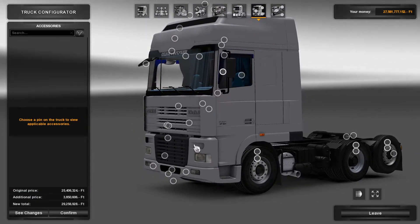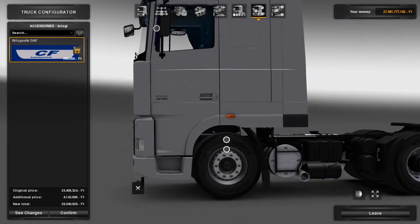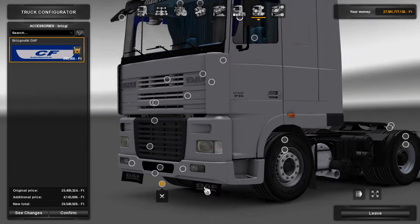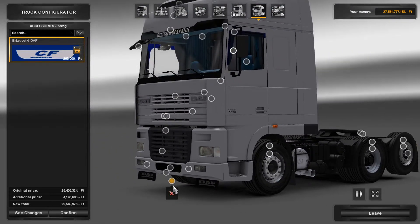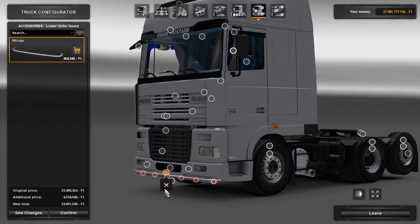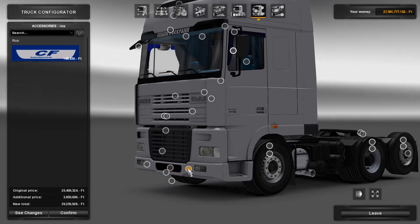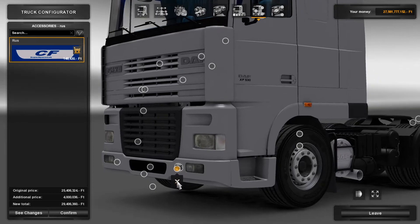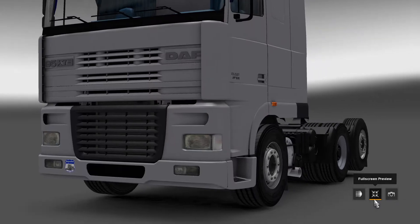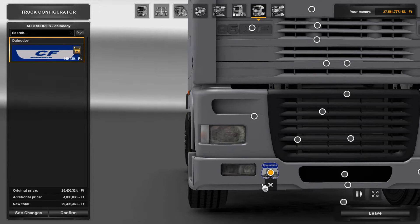So starting from the bottom, you can add these mudguards which are actually showing their age — you don't get that very often on trucks in this game, it makes them look used which is really nice. You've also got a Mirage low grille guard down there, a number plate, then a Rusher sort of symbol — some kind of emblem. Not too sure what it is exactly.